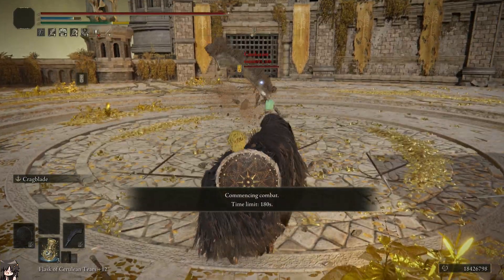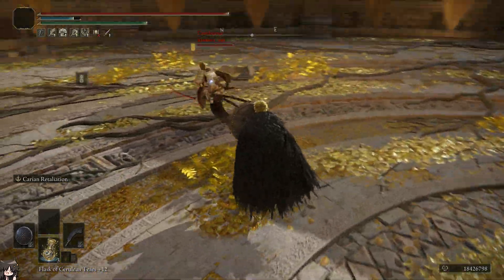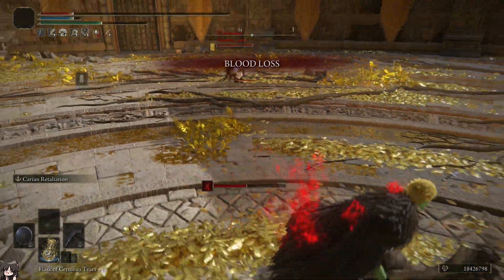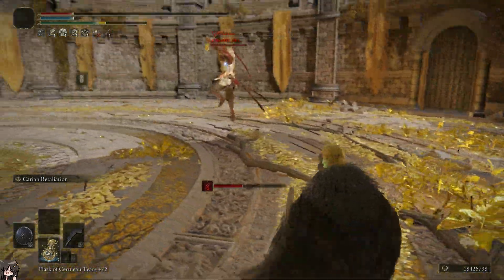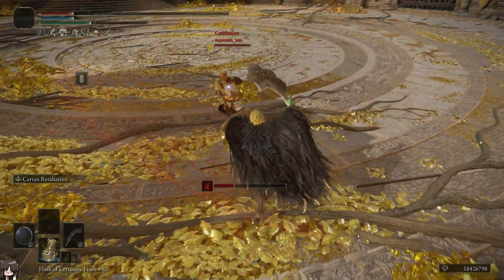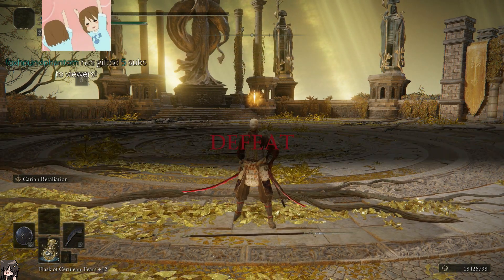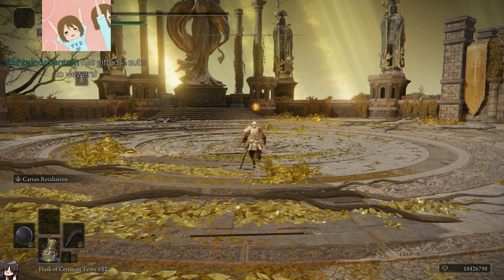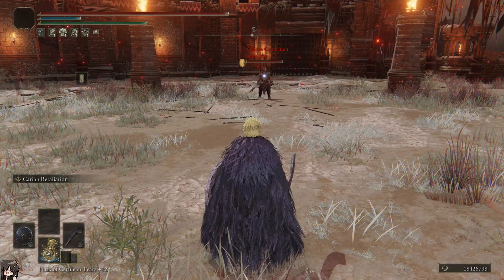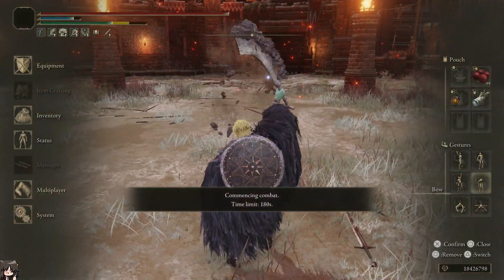Look at him with his two Rivers of Blood. Are you instantly going to do all your weapon art? I feel like that one should have connected. I went in with the R2 — gung-ho on it. And yeah, I should have done it. I obviously walked into my own death there. Very low equip weight. This is my first time doing it, so I'm very curious.